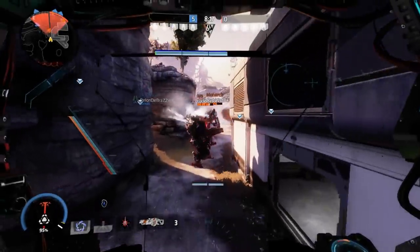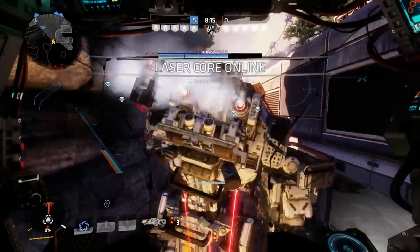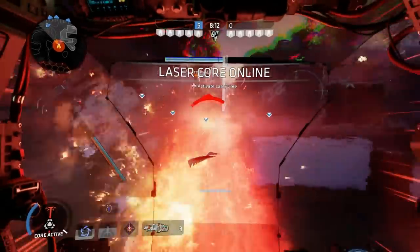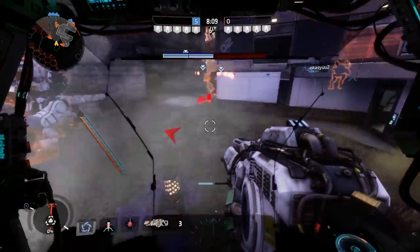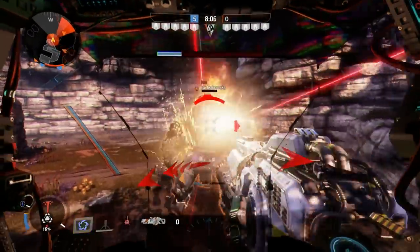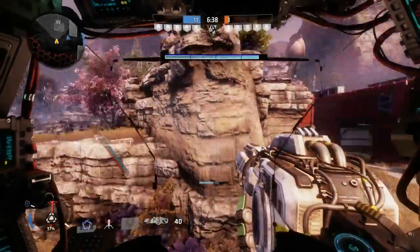Laser Tripwire thrives on chaos. The more there is going on, the more likely it is to go off and deal that damage. Drop it in the middle of a tense fight, add some smoke, throw it behind an enemy that you are duelling, and remember that it doesn't take very long to prime. So against those slower titans, you can actually get some quick damage off by throwing it at their feet.